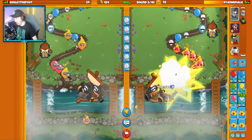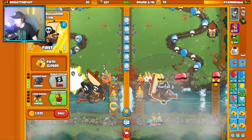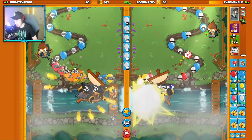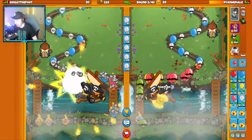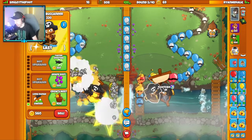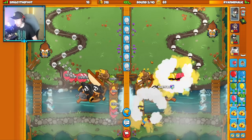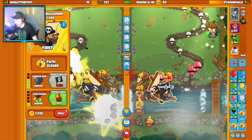We'll probably both get our Merchantman around round 6. My Cannon Ship is actually not hitting any of the balloons on last — it was fully missing the balloons, which was kind of scary. Theirs is on last and hitting all the balloons. Maybe our placements are a little bit different, or maybe my Cannon Ship was just bad timing. I'm going to keep it on first — I kind of would like to have it on last, though.